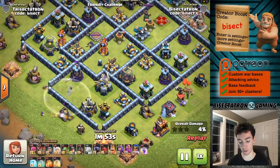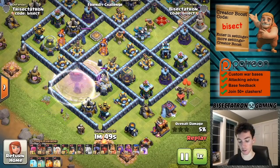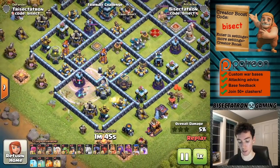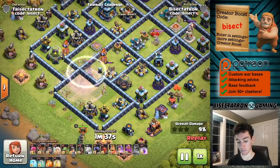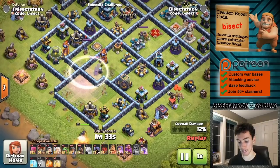You want to drop the invisibility spell on your Royal Champion so it covers her, but doesn't cover the next defense she needs to target. You can see the wizard tower went invisible right there because it also covered the wizard tower in addition to the Royal Champion. It's a two-way spell — it covers defensive things as well as your attacking troops. So make sure you don't drop it on the defense you want her to target.